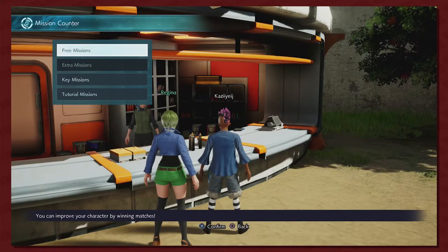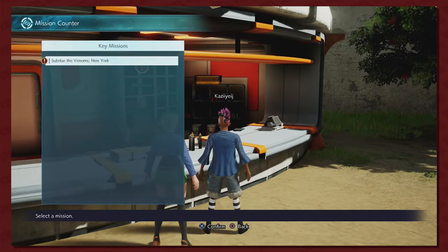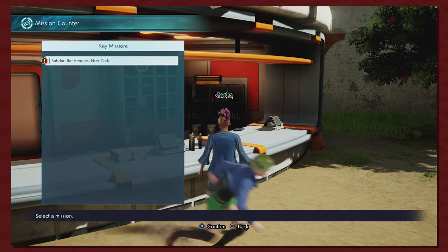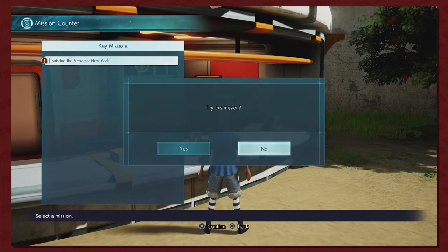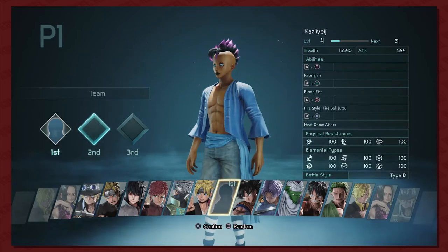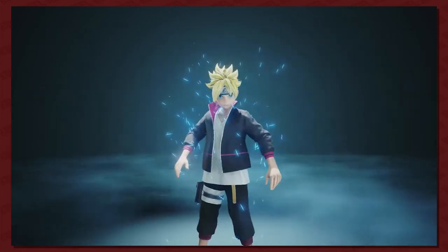So what should we do, the free missions or key missions? Key missions! All right, let's do some key missions. Jump Force — oh, Jump Force — and it's Naruto. I said it the first time, sorry. Never go wrong with Goku. Let's bring Boruto's bitch ass in this.